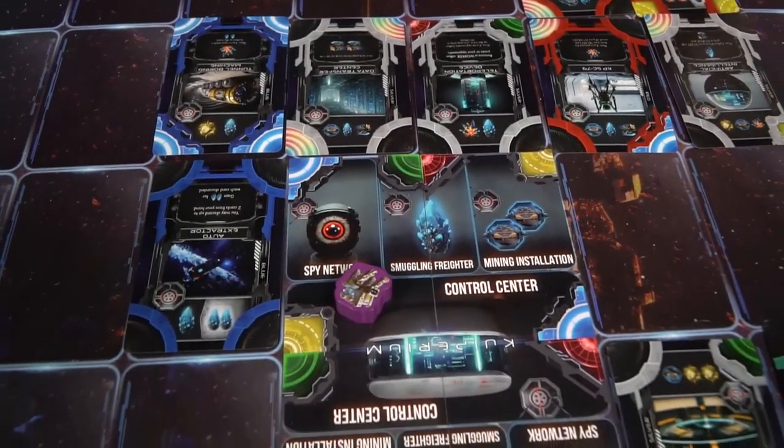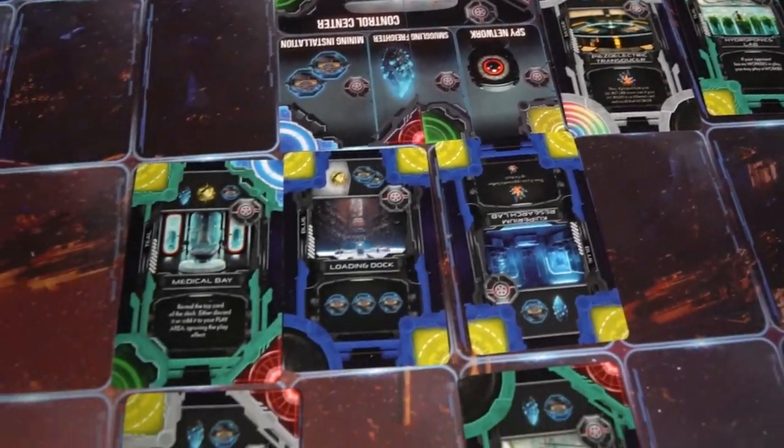Hey guys and welcome back to another Unfiltered Gamer board game review. Today's game up on the tabletop is Coparium by Dragon8 Games. This is a two-player game for ages 12 and up, and it takes roughly 30 to 45 minutes to play.